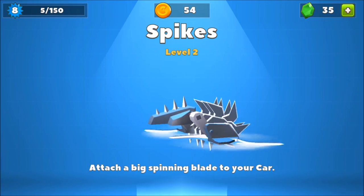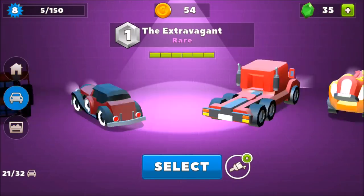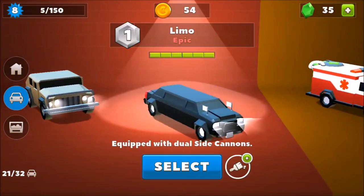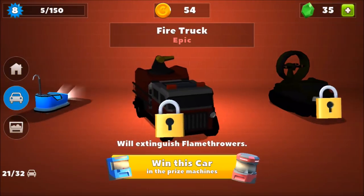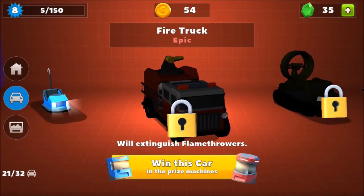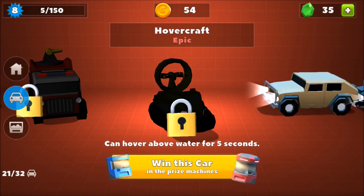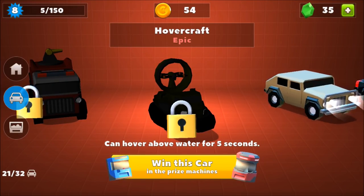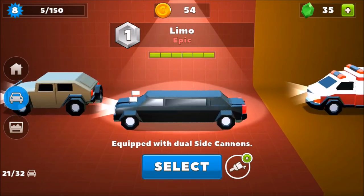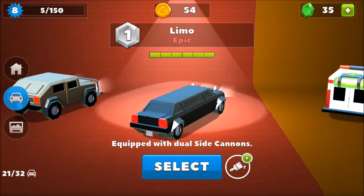So we got spikes level two currently. But I want to show you what is currently my most favorite epic car. I only have three out of five, and we see: we got the bumper car, the fire truck — will extinguish fire, flame force — we got the hovercraft above the water for five seconds, we got the missile truck, and we got the limo.